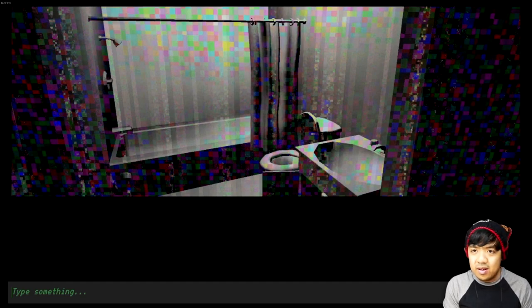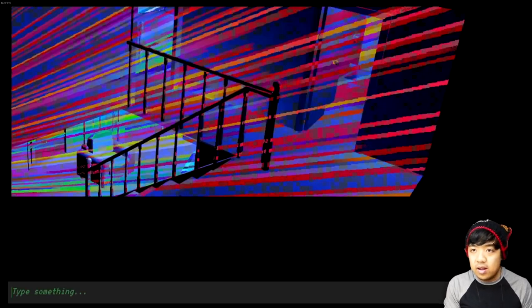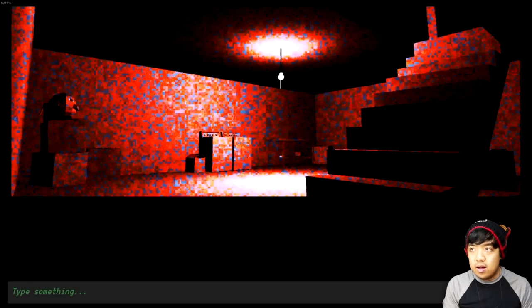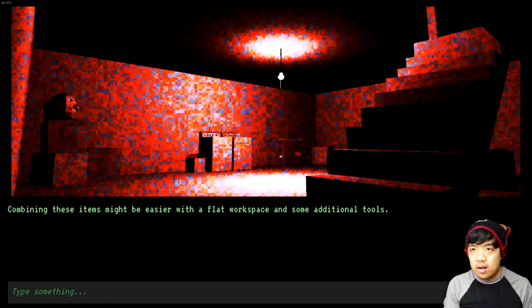I'm really curious to see what combining these could do. Move to the hallway, move downstairs, move to the kitchen, and back to the basement. Combine bleach and bucket — combining these items might be easier with a flat workspace and some additional tools. All you have to do is pour. Also, I need to wear the mask — I forgot about that. Wear mask. You put the gas mask over your face.